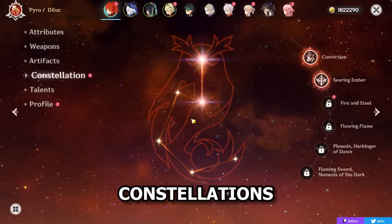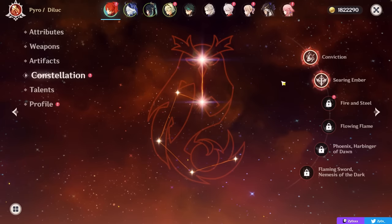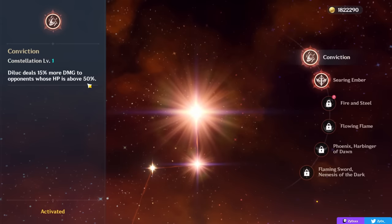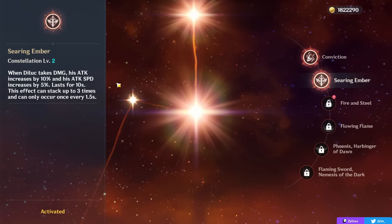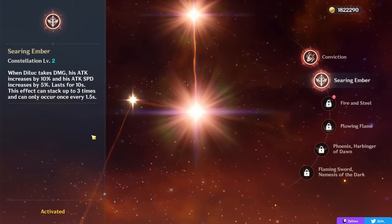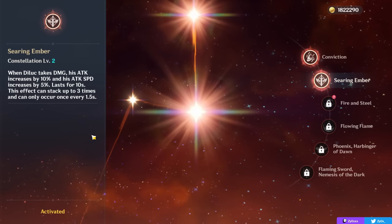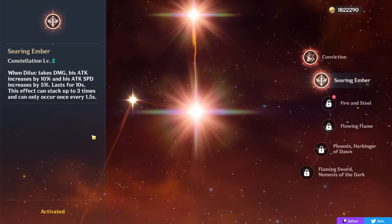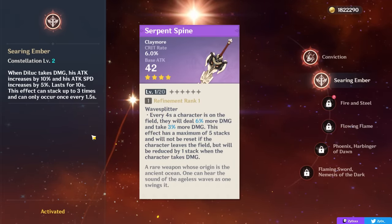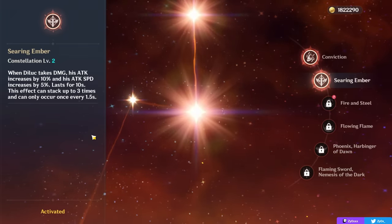Moving on to Diluc's constellations — they're pretty nice, but not the best. This is more relevant with Diluc than many other characters because he's a standard banner 5-star, so you might accidentally get him while pulling for limited characters. His C1 gives 15% damage bonus to enemies above 50% HP — more damage against healthy enemies, which is nice. His C2 gives attack and attack speed scaling as you take damage: 10-30% attack and 5-15% attack speed. This is nice if you take damage, and you'll typically trigger it passively while fighting. It also synergizes well with shields, as your shield taking damage counts even if your HP isn't going down.